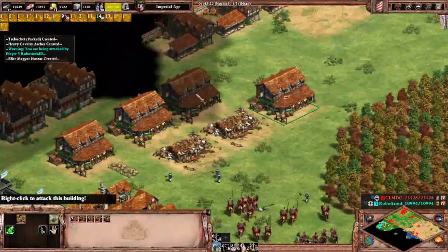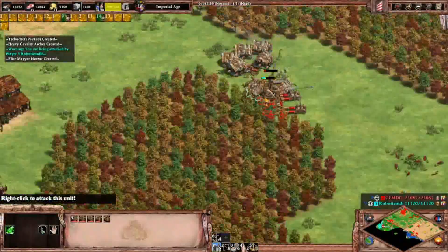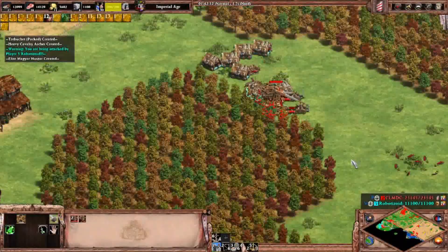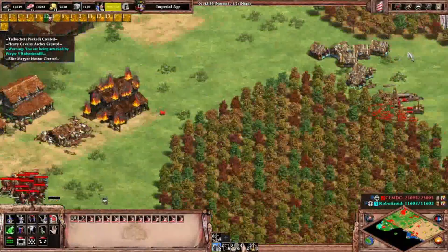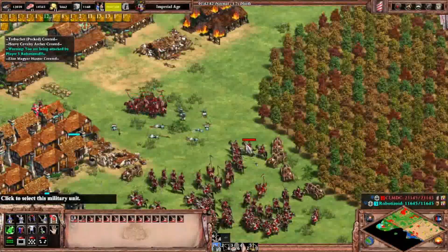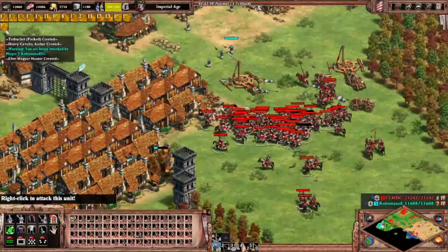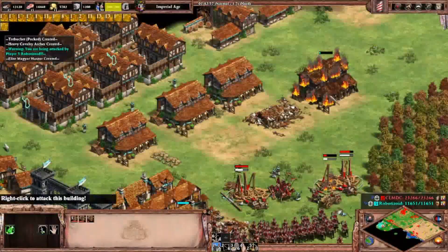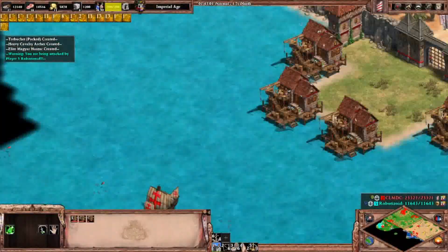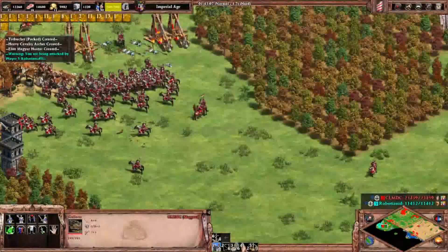Okay, it seems to be getting destroyed — good. There are also more trebuchets. Pack up and go. Let's just destroy the rams. I think it's GG already. I already have a galleon in the sea.